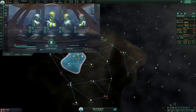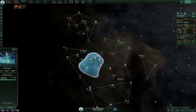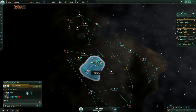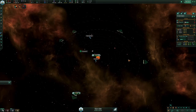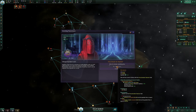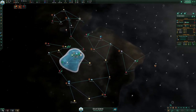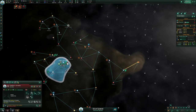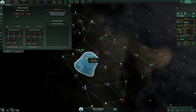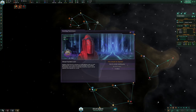Going to buy some food for the second colony ship. We're saving money to buy the Shroud Governor — right now it costs 500 energy credits. It goes up with your empire size, so if you do it sooner rather than later you save money. Next check we can get it — nice.